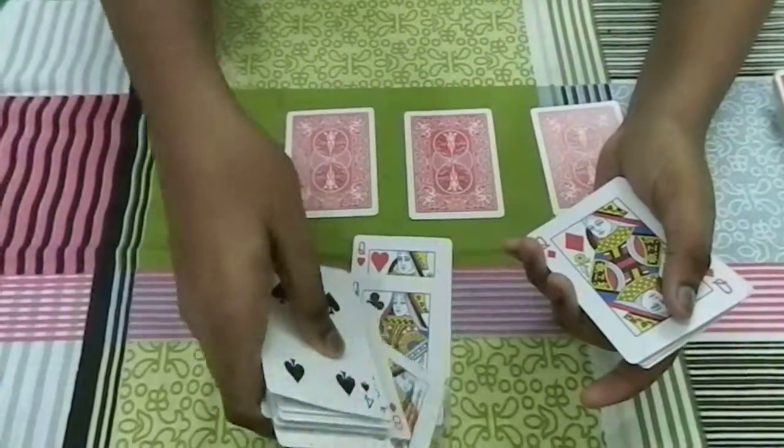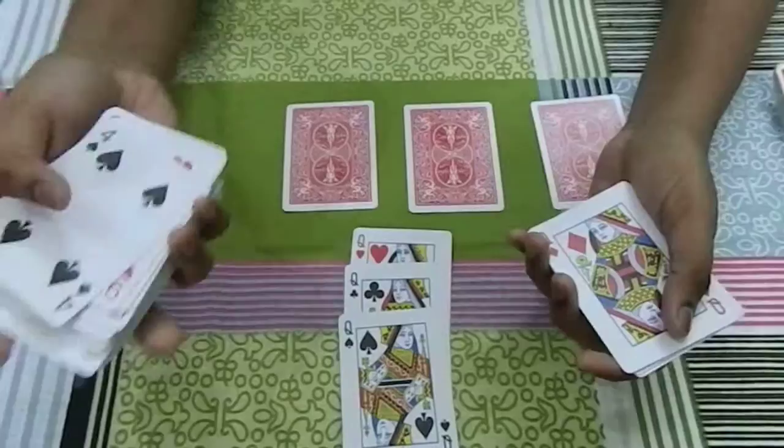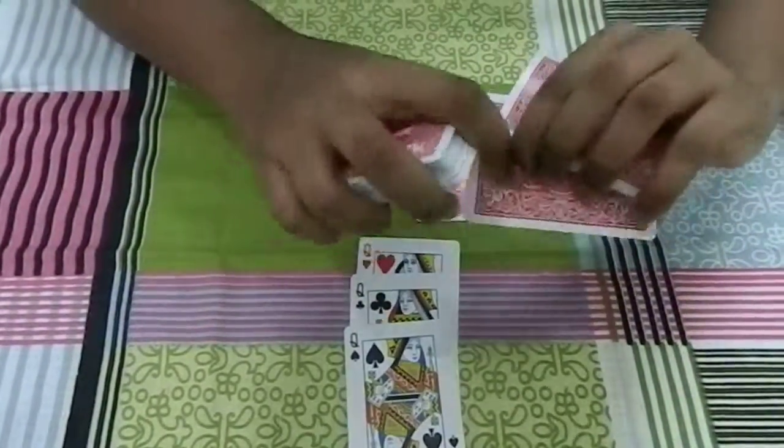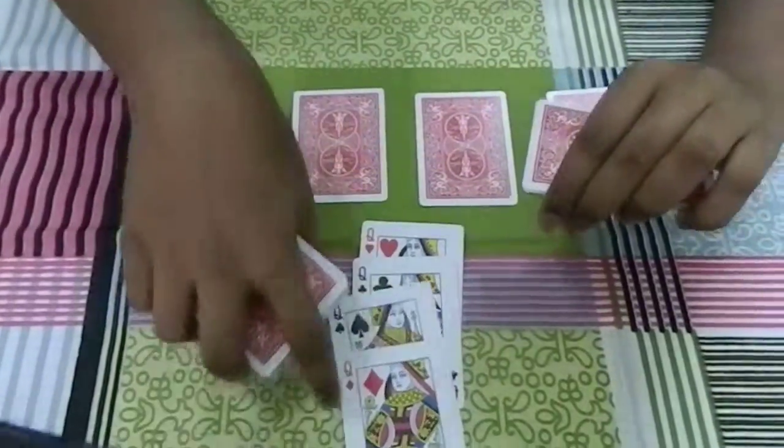Here is the third queen. Although in this trick I will be using real cards, as you can see, but I will be using fake hands. There is the fourth queen.